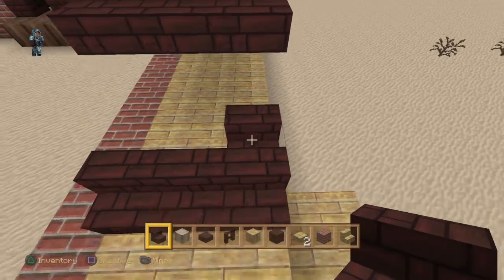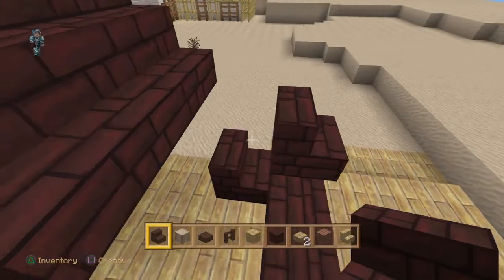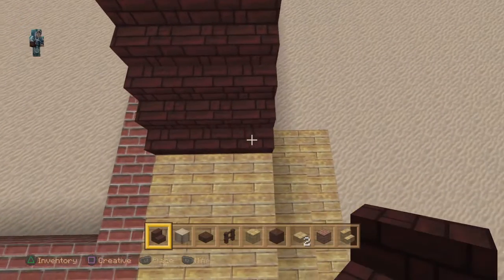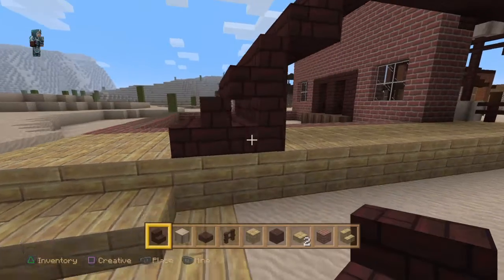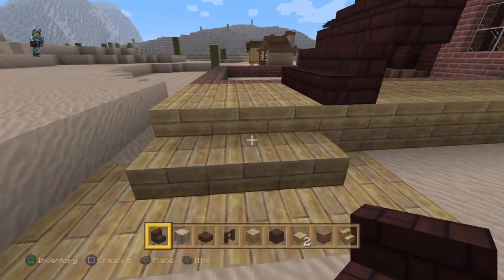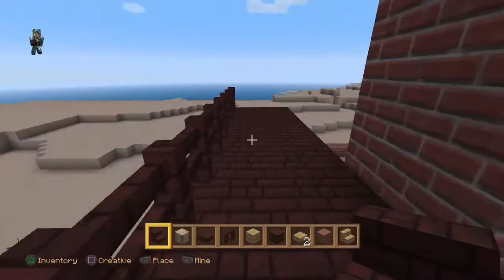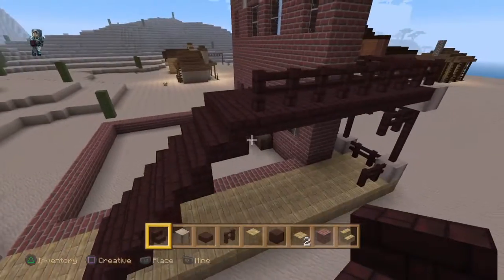Let's just get the stairs roughly in place. I suppose we could have two separate entrances actually — that could feed up here so you can come round onto the balcony, and then there'll be a door here. Yeah, that'll be fine I think.